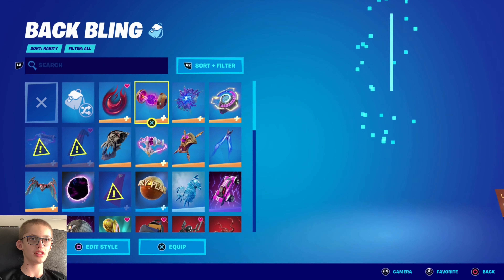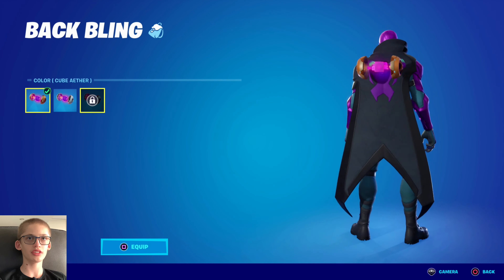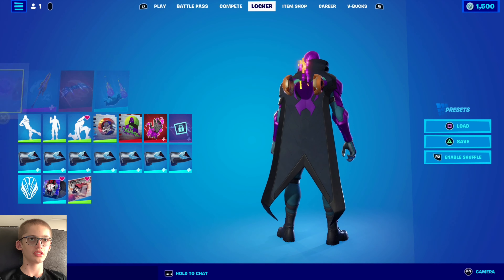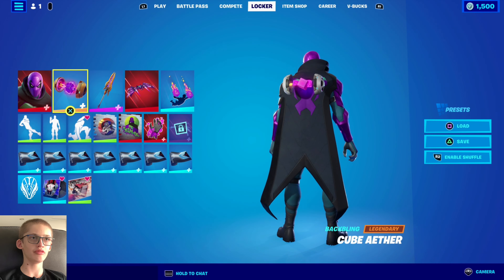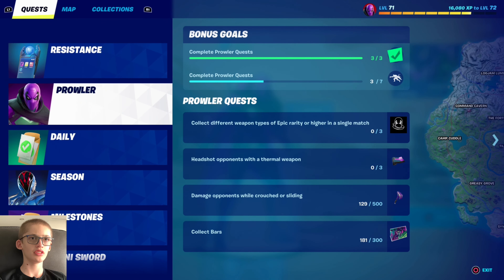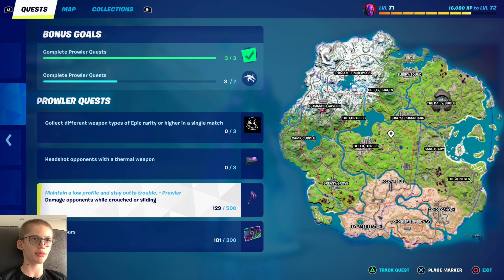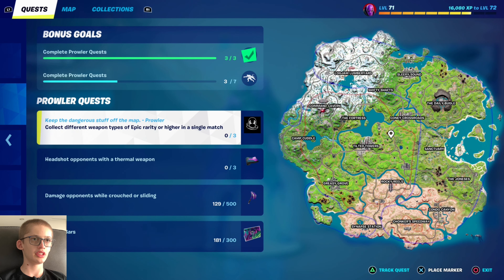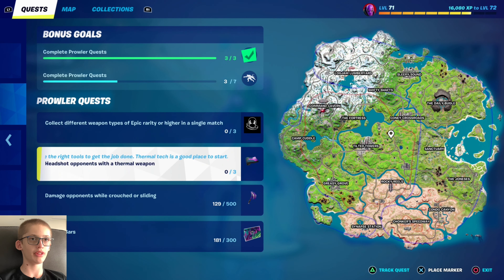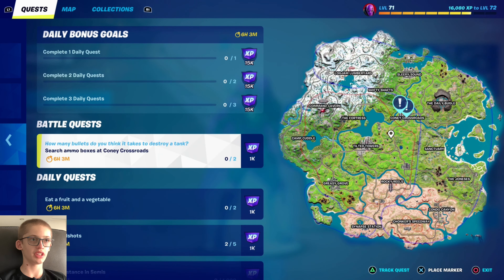I'm thinking I'll go to Coney Crossroads. I reckon it's best if I go there and do the battle. I can get those bars and get the ethical rarity things for the banner higher, so it'll just be the wrap. And I'll get some dailies done too.